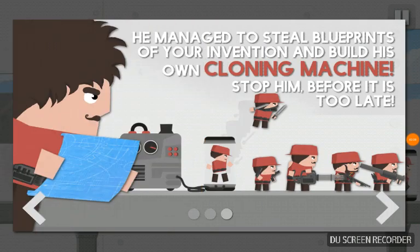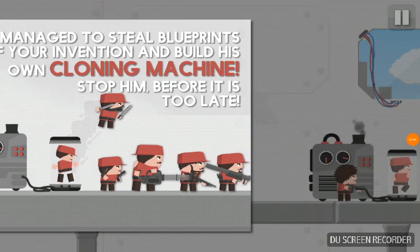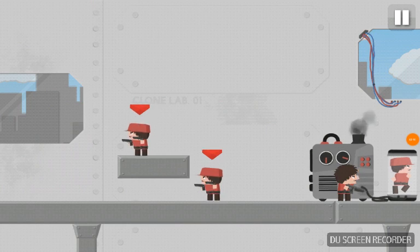God knows why there always has to be a villain. That's a crazy hair you got there — oh I wish I had a mustache like that. He managed to steal blueprints of your invention and build his own cloning machine. Stop him before it's too late — that's not good, but there he is.